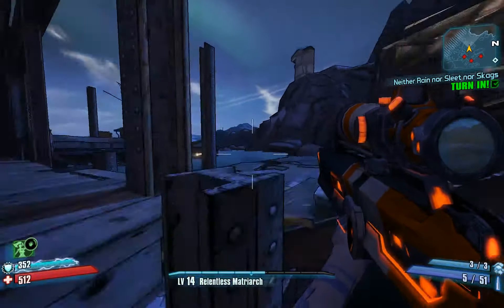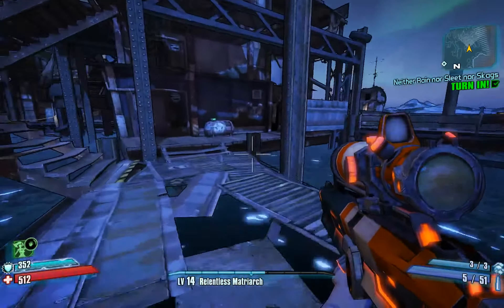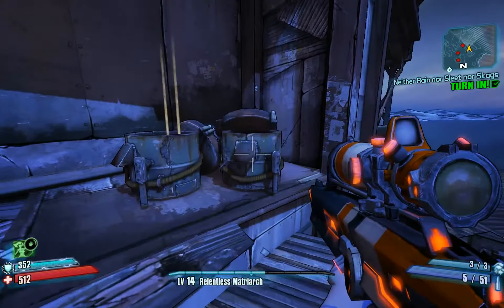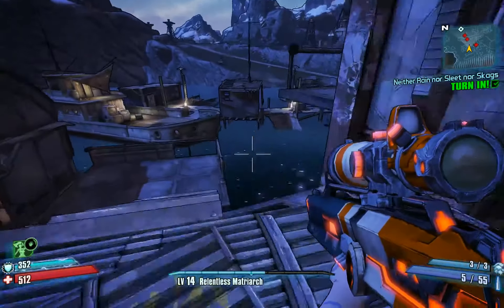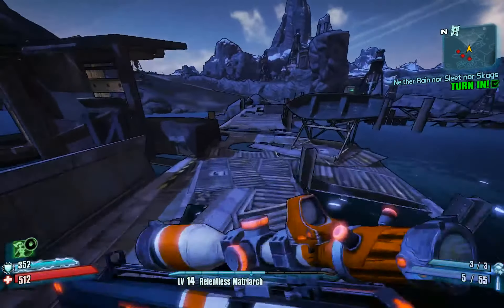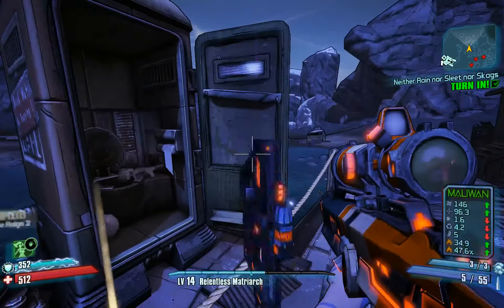Anything over here? Mailbox. Outhouse I've already checked. So I imagine there isn't anything over here. Nope. There's one last outhouse. Then we will have looted the heck out of this place. I've cleaned him out of loot. That is beautiful. Wow.